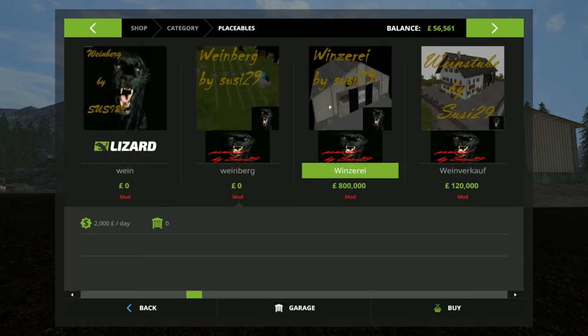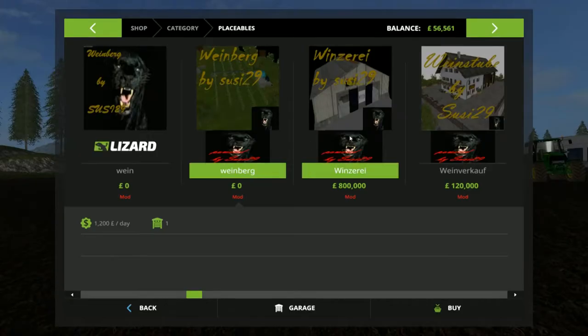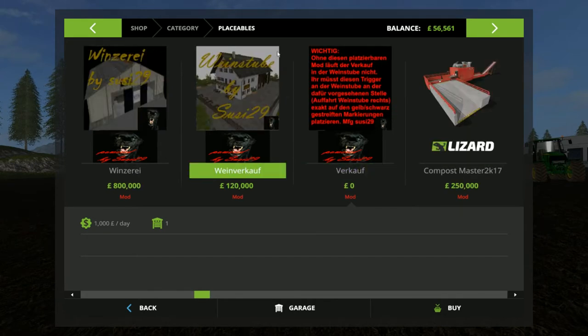I'll show you where it is in the placeables listing. If I scroll down here — I think this is where the older and newer version are running side by side — but pretty much that is the winery in the current version. If you buy it: it's still zero to buy. You get your generic placeable wine yard. Then there's this aspect which is the actual wine producer. That costs 800,000 to buy, with 2,000 per day maintenance. And last but not least is what I call the pub — where you go and sell your actual goods. It's a 2-part mod and I'll explain why when I get to that part.